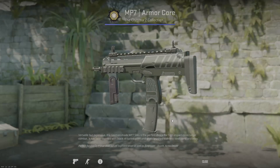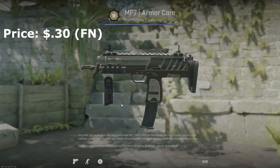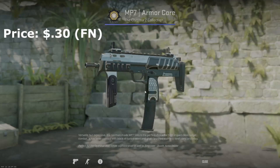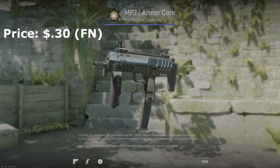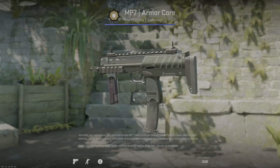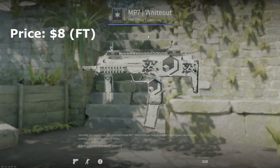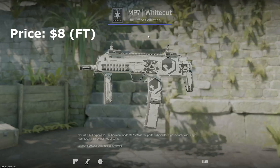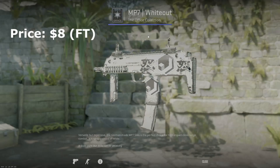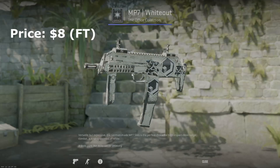For a gun I don't really use but people do — the MP7 — you have two real options. The MP7 armor core is the more budget option, black and white for the most part, more of a silver, but still fits pretty good and it's good for sticker crafts. It does look a little more green in CS2 compared to CSGO, but it's supposed to be silver and black so it's a good budget option. The more expensive option is the MP7 whiteout — this is in field tested because minimal wear or factory new costs an arm and a leg, and I'm not going to pay that much for a gun I don't really use.